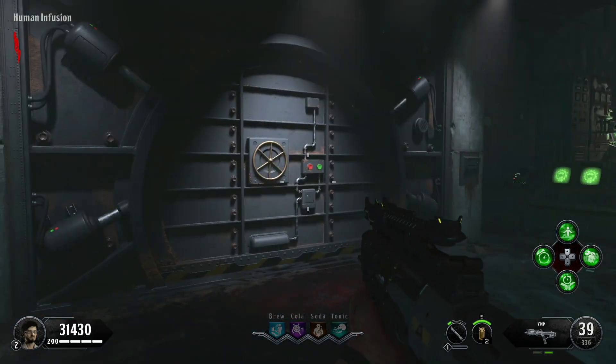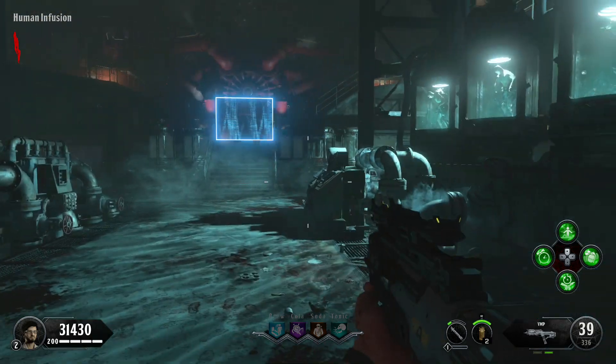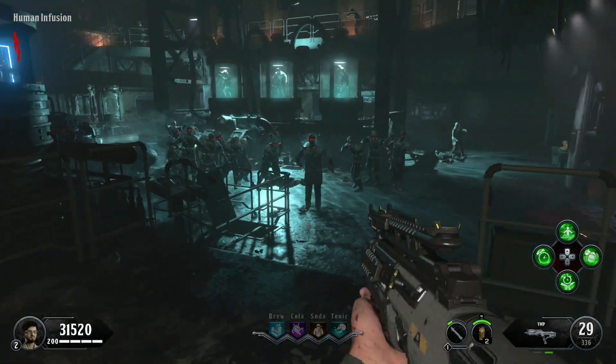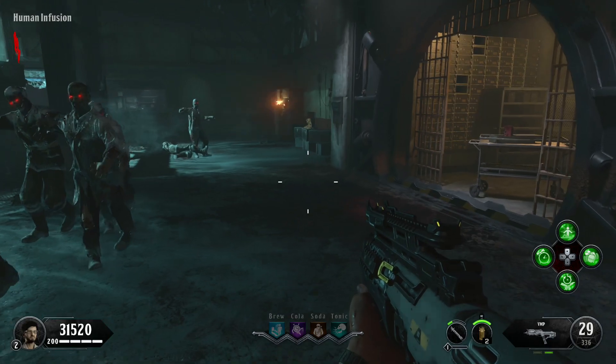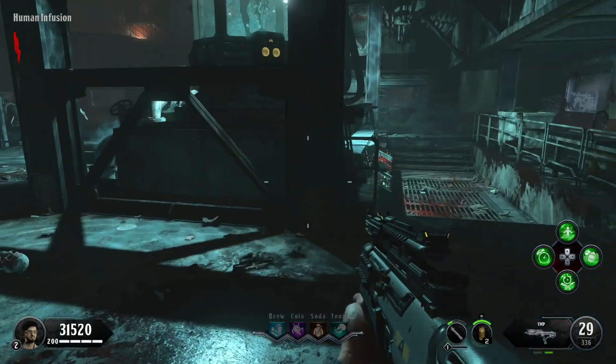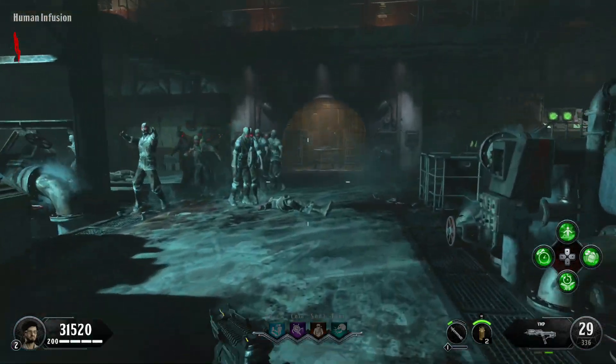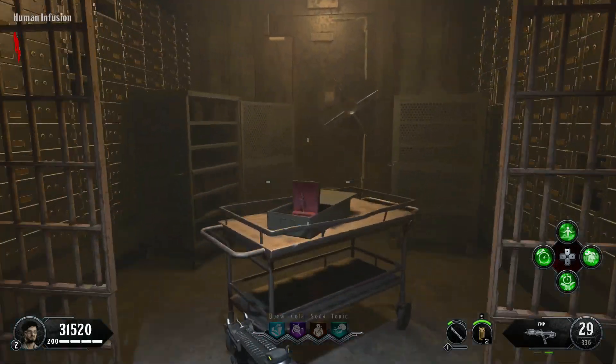There's going to be a lockdown step. It takes about a minute and it's a full lockdown — you get stuck in there. Eventually it's going to end, and once you're done, you're going to get a quote from Nikolai. Then once that quote from Nikolai is done, you're going to be able to grab the music box for Samantha.